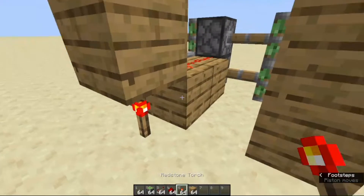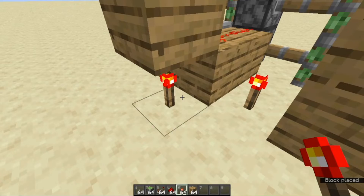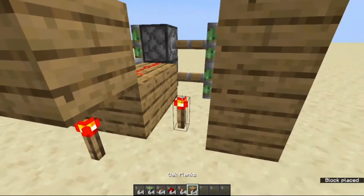And top that off with a block. Now we can put the torch right here to make it easier, so we are going to do that like this.